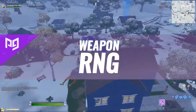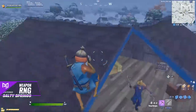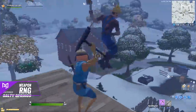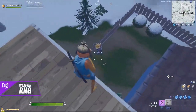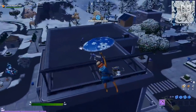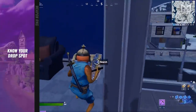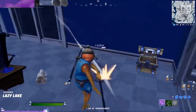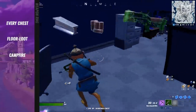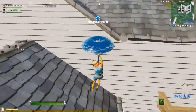Next up: the dreaded weapon RNG. Those times where you can't find a shotgun or you get a sniper out of your first chest. No one likes having that happen. So what can you do differently to avoid these disappointing scenarios? The most crucial thing you've got to do is know your drop spot. Having a robust understanding of where every chest, floor loot, campfire, ice block, and freezer spawn is will instantly give you a serious advantage.